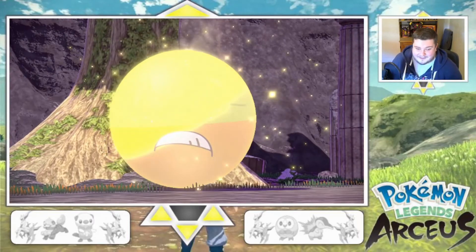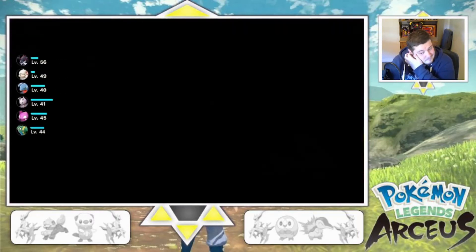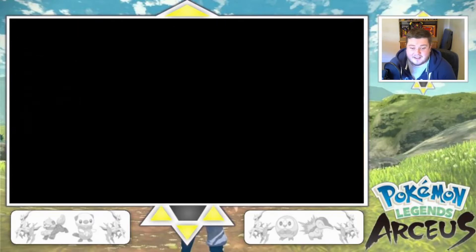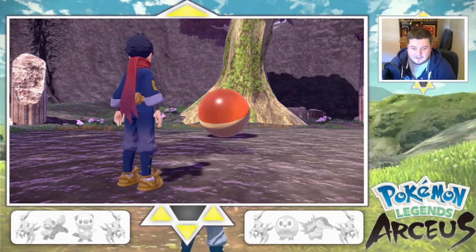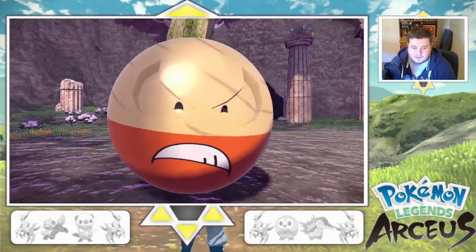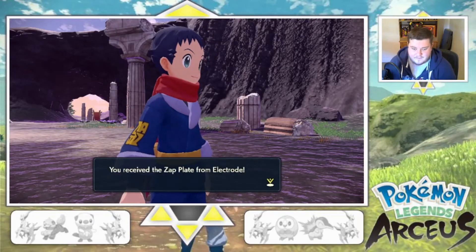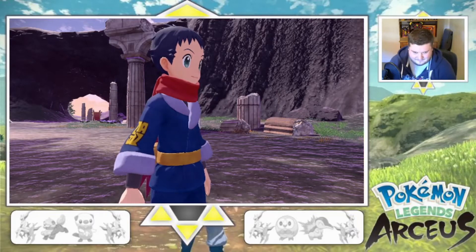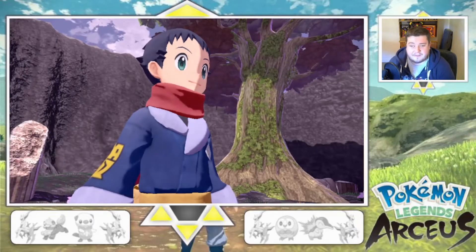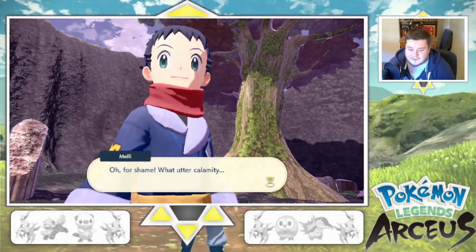Literally shaking. We got a few level ups as well, which is nice. Oh — you are a lot smaller now as well. Oh my gosh. I got the Zap Plate. Yes! So I think that's eight plates. I don't know if the Fairy type is a thing in this game. For shame — what utter calamity.